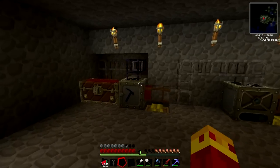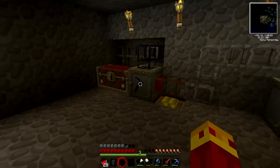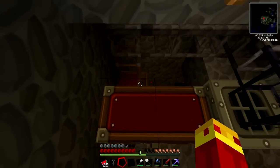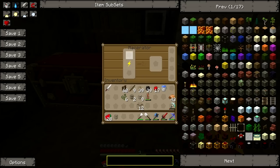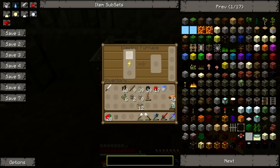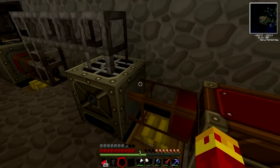This is the piece de résistance — our automated refinery furnace extravaganza. Pretty much you put random ores in here, they go out the back through this pipe, pumped by a redstone pump down there so we don't have to do anything. It pumps into the macerator, which turns it into two-ore dust, which then gets pumped into the electric furnace, which will automatically smelt it.